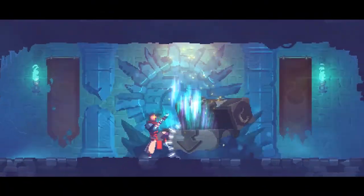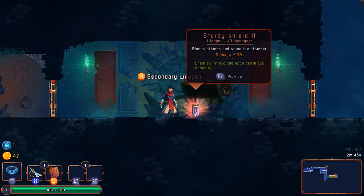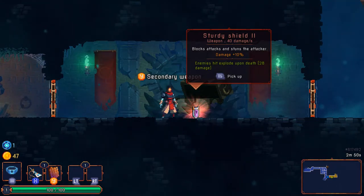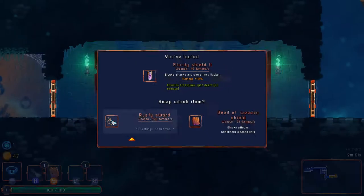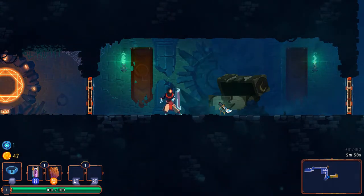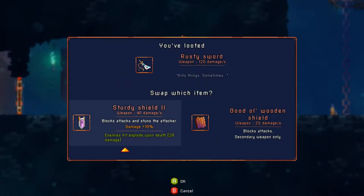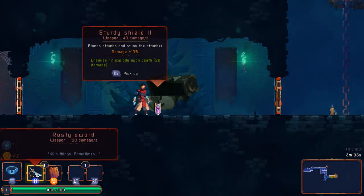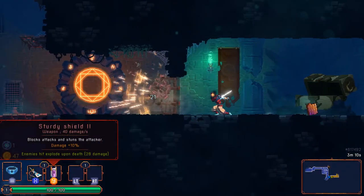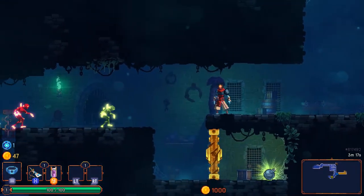A sturdy shield upgrade — it also gives a damage bonus and makes enemies explode on death. Let's swap that. Oh interesting — I can actually put a shield on my primary slot if I wanted to. So presumably I can strike things with the shield, maybe if I guard with perfect timing it'll counter-attack and cause that explosion effect. Either that or it's just referring to sword kills.